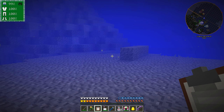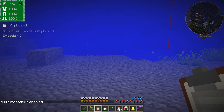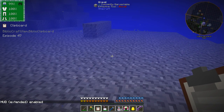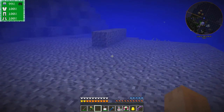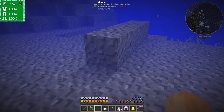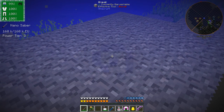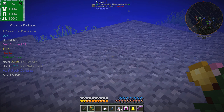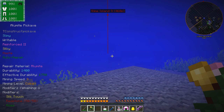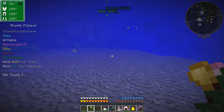You do ALT and X to turn on extended heads-up display, and that shows you information about what you're carrying. If I pick up the nano-saber, it shows me how much power I've got in it. If I pick up my pickaxe, it shows you what its properties are - so it tells you the mining level, speed, and all the rest of it. And if you hold down control it shows you all of that, which you can normally see anyway.